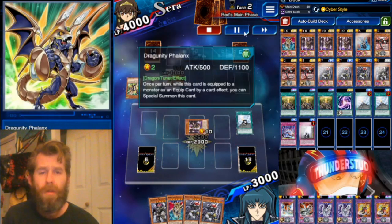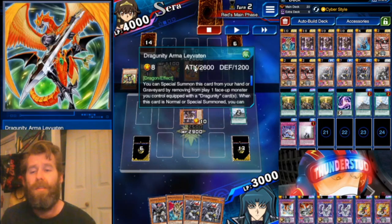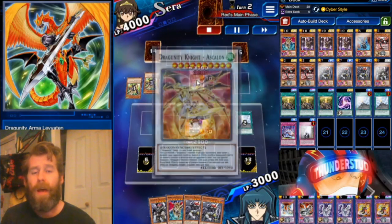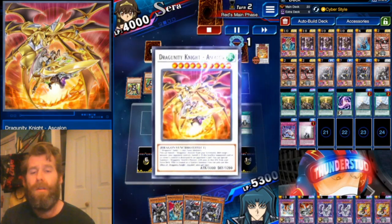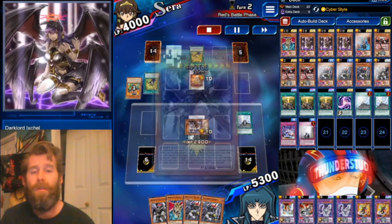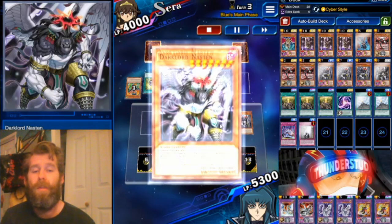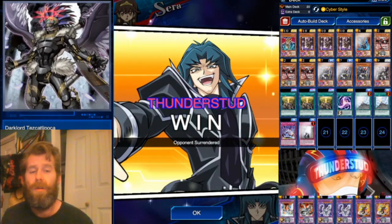He goes out of his way to special summon a Phalanx off his Phalanx — because I could have just negated his effect; he wouldn't have been able to equip a tuner and would have been stuck under my 2900. But he makes a good play, summons the Phalanx while he can, gets the Ascalon he needed. We Sanctify the Ascalon and gain a ton of life points. He tries again getting rid of all his resources but can't — puts a Divine Lance on the boy for a 4k attack. We use Tez; he also snuck a back row in. We tribute off the Exhal for our Desire, then special summon Nastin — Nastin summons a Tez to the field. He scoops because it was lethal. Great stuff.